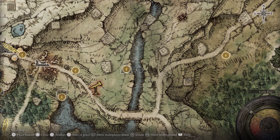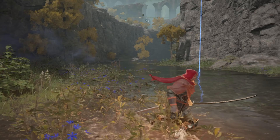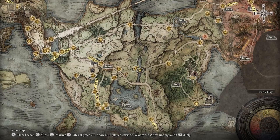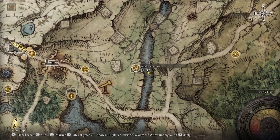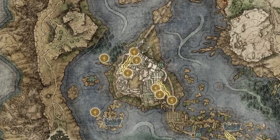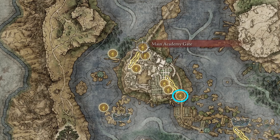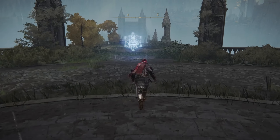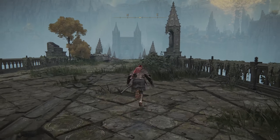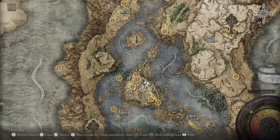My first encounter with him was while approaching the entrance to Milkwater Cave, across the lake directly north of the previously mentioned Seaside Ruins Grace. While approaching the entrance, you'll be invaded by a Bloody Finger, and Yura will step in to help you not get your ass kicked, depending on how early you are in the game. After this encounter, you'll find a bloody sign on the ground after passing through the Raya Lucaria Academy magic barrier and warping to the main academy gate site of Grace. Note that in order to do so, you'll need an academy Glenstone Key, which you'll find hiding behind quite a large winged enemy.